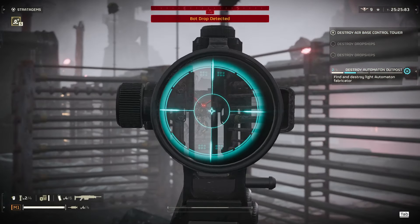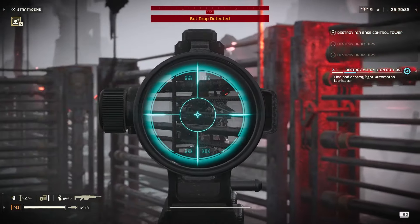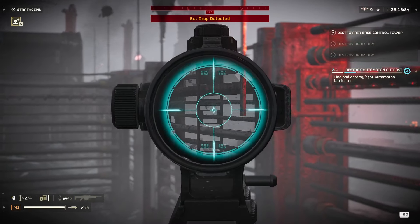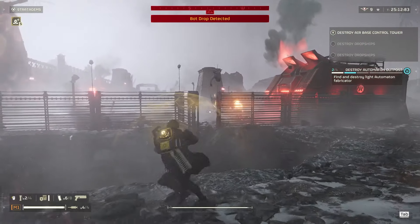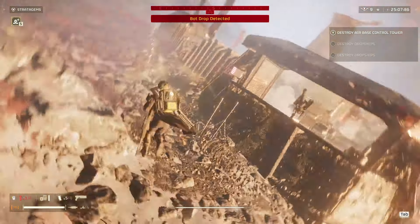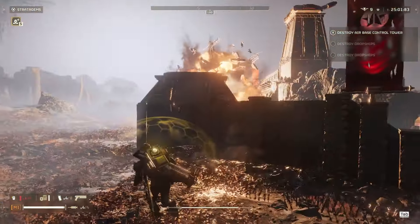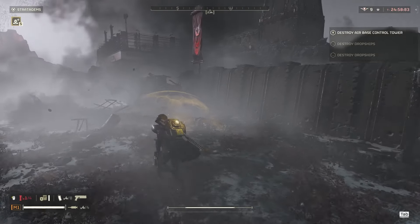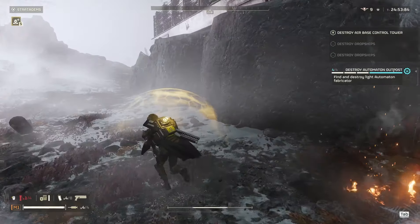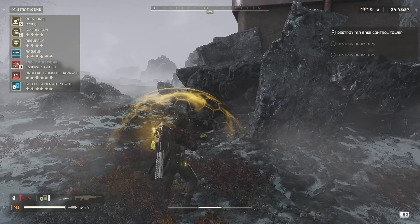Let's take out these guys and get an angle on him. Some fences are really weird to shoot through in this game. One more Hulk there - don't get hit by his flamethrower. One more fabricator here I think, might be on the other side unfortunately. Be nice to have my eagle right about now. Ten seconds actually, it's not bad.